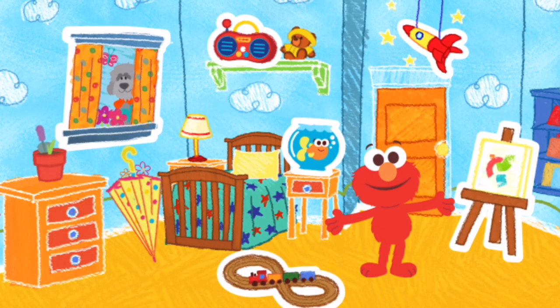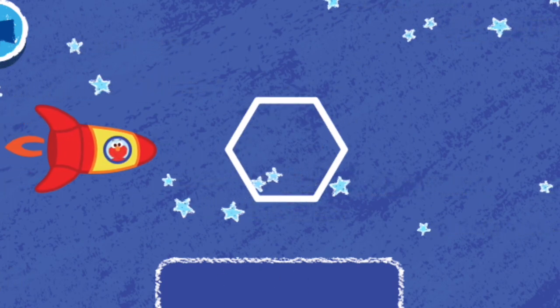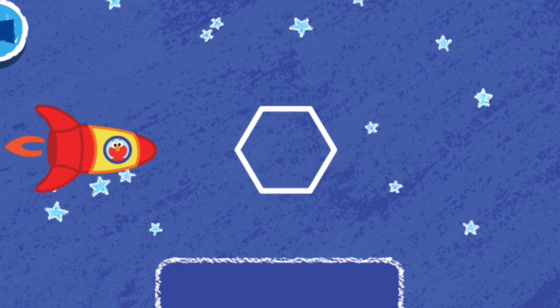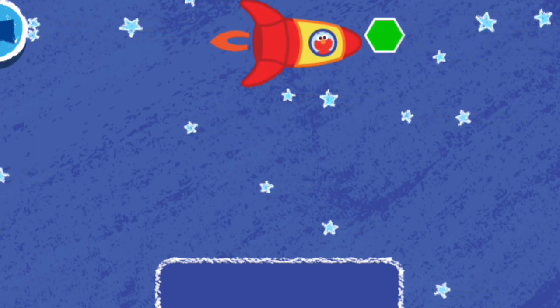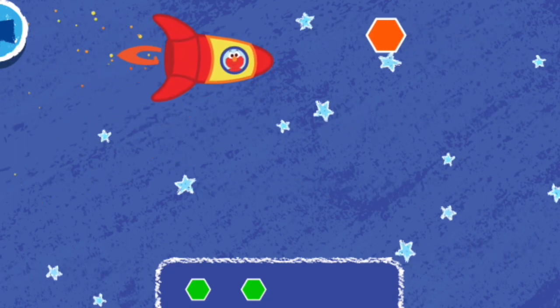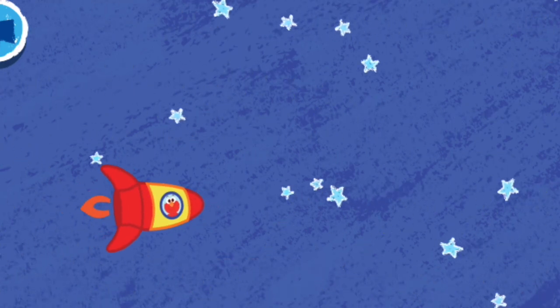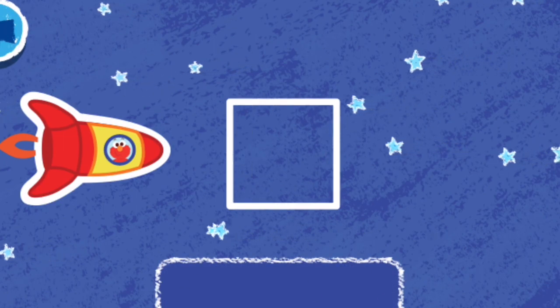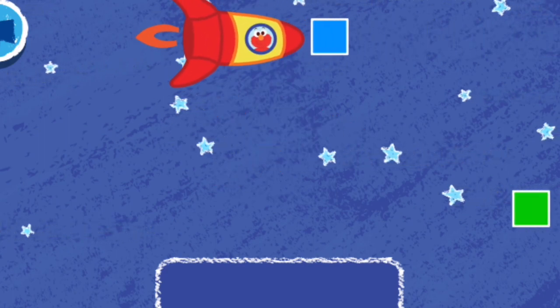What do you want to do next? These are the voyages of Elmo's rocket ship! Its mission? To collect shapes! Steer the ship to collect the hexagons! Hexagons have six sides! Rocket Elmo is blasting off! Houston, we have our hexagons!